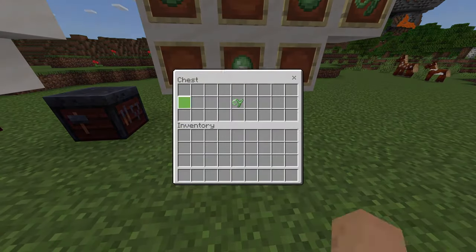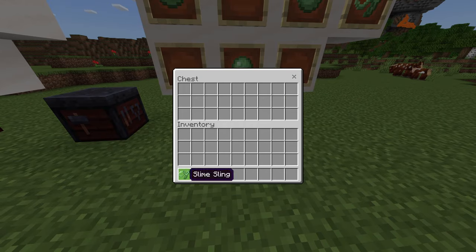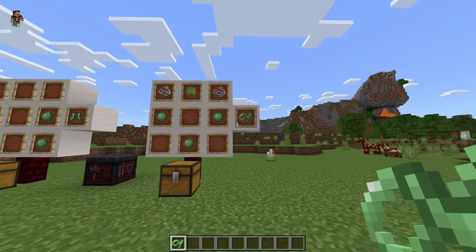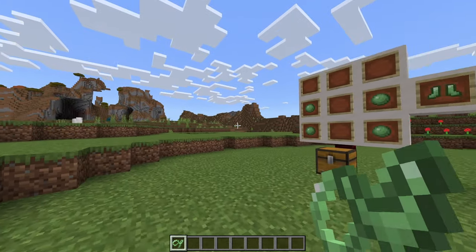The next item that it adds in is the Slime Sling — yes, that's what it's called. There's currently a glitch if you use this: it does take durability, but you basically power this thing up.